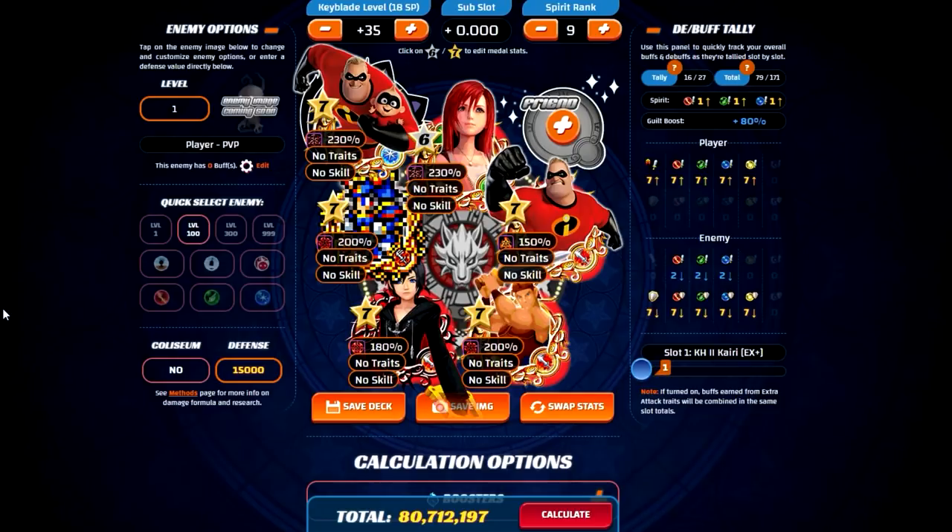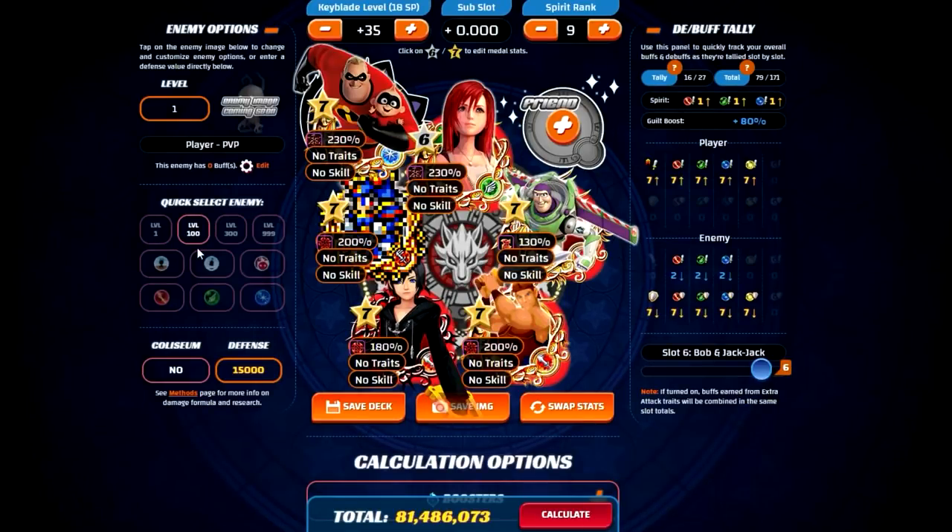Because his multipliers are so low, it does almost nothing. If I replace Mr. Incredible with one of the previously mentioned metals like Buzz Lightyear, you can see that the overall setup damage actually increases. It wasn't a lot in terms of damage, but this just shows that the plus 90% honestly doesn't do anything. Because his multiplier is so low, it can actually somewhat harm your setup. You're just better off using Prime Buzz Lightyear instead, especially if you already have Kairi EX Plus.